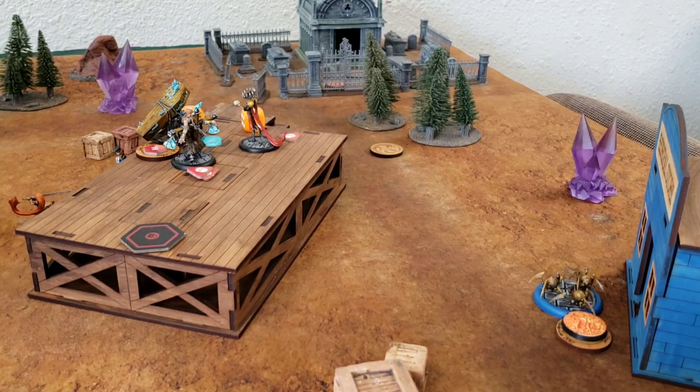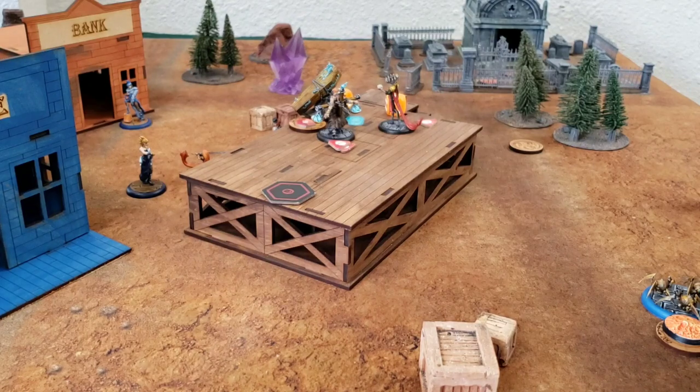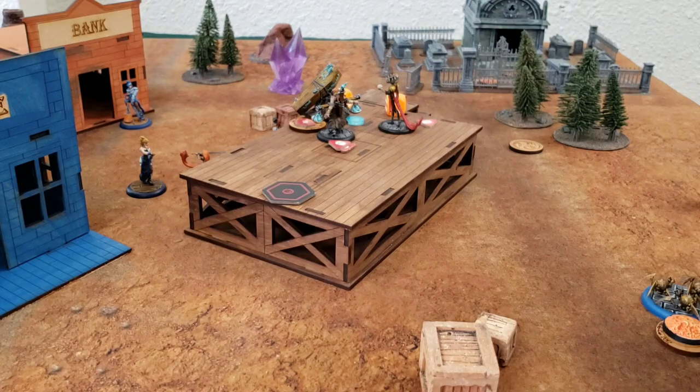Super strong output by that Arachnid Swarm — very strong model, and it's great in Colette because it gives Colette some legitimate hitting power. Andrew is in a bit of trouble because he keeps losing Death Marshals and is trying to score from behind. But now here comes Lady J, who leaps right in between Colette and Cassandra, and nearly kills Colette.